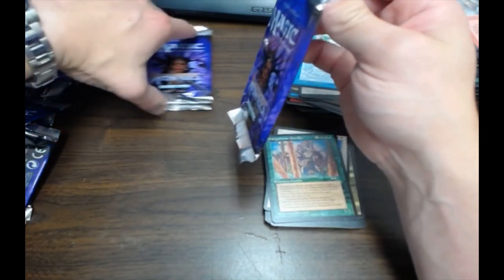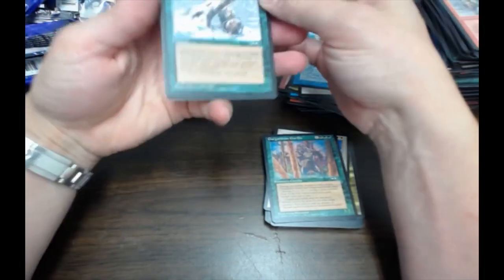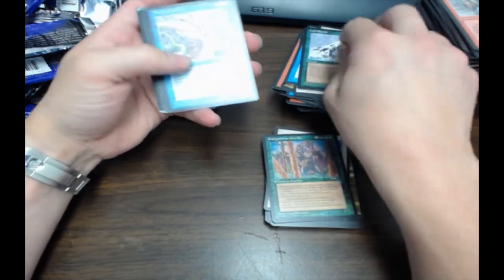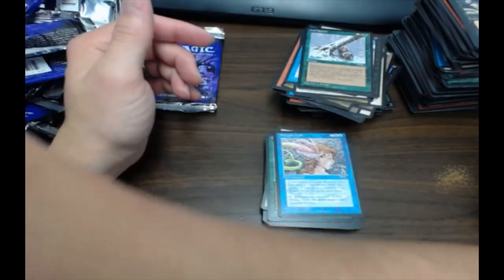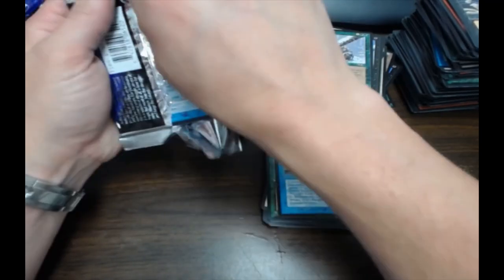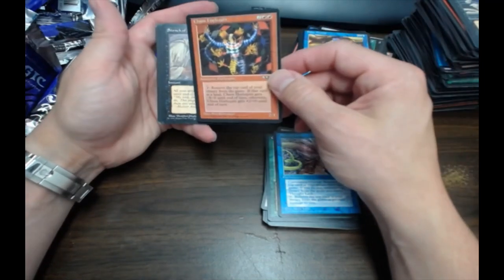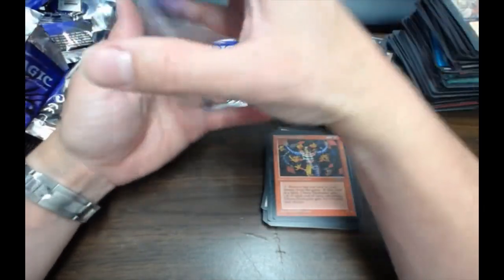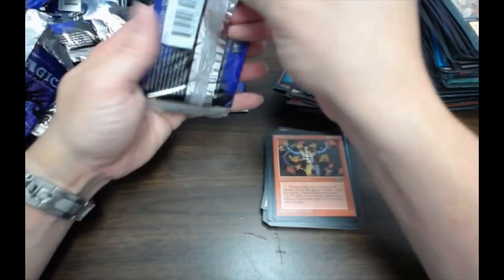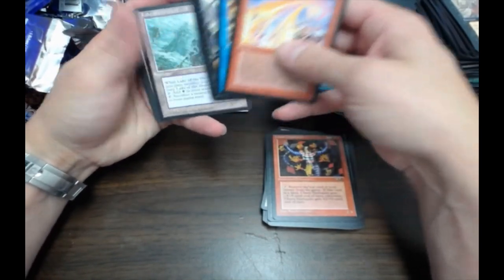I think it's 4/4 — it's been so long, let's look at those cards. It's got another ability where it can redirect damage to target creature. Thoughtlash — bleh. Sarlac — pretty terrible card. Oh yeah! Lake of the Dead! There we go.